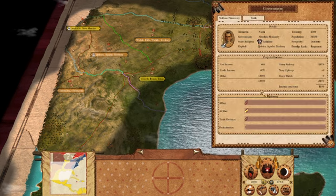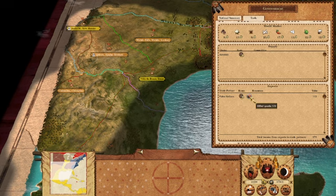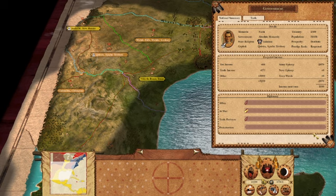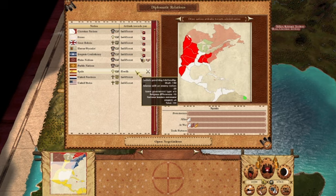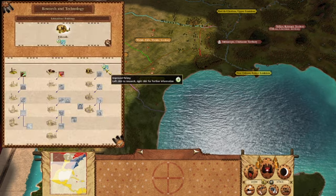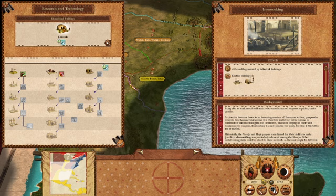Let's look at our government. We're getting about a thousand a turn. Trade — plains nations, just a round of goods. We are amateurs in absolute minority with this faction. Diplomatic relations and prestige by a turn. Let's go to research and technology and see what everything is. We don't have any fisheries — that won't make a difference.